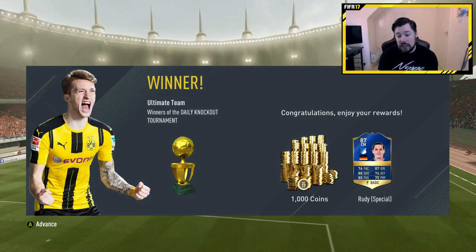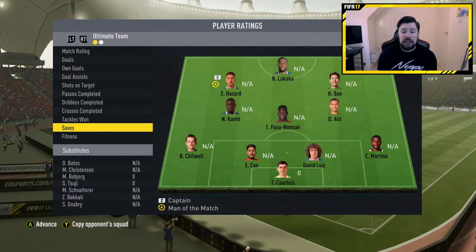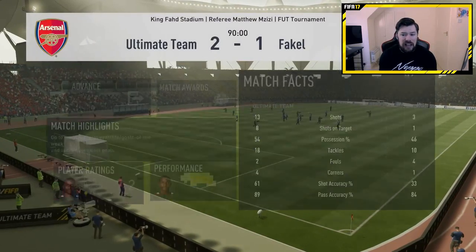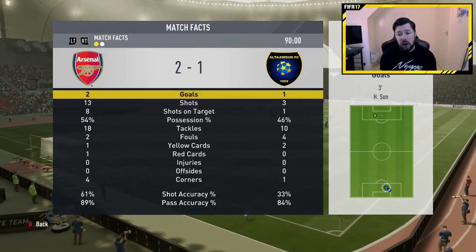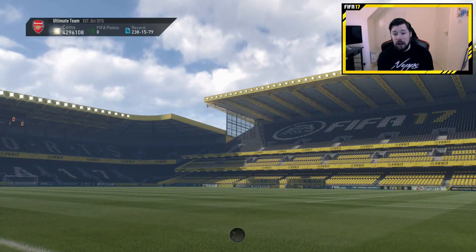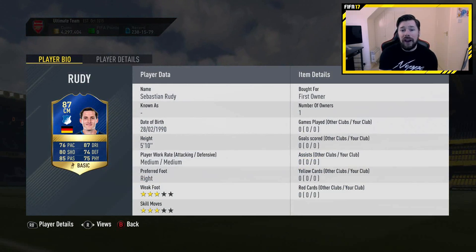We end up getting the 1,000 coins and the Ruddy special card — it's a really good card. My Thibaut Courtois made no saves while his silver keeper made seven. I dominated the game and would have been upset going to extra time, though I probably still would have won with 10 men. The Ruddy card is just going to sit in my club on my main account and do nothing for the rest of FIFA, most probably. If you enjoyed the video, be sure to leave a like, comment, and subscribe. But for now, I'm out. Peace.